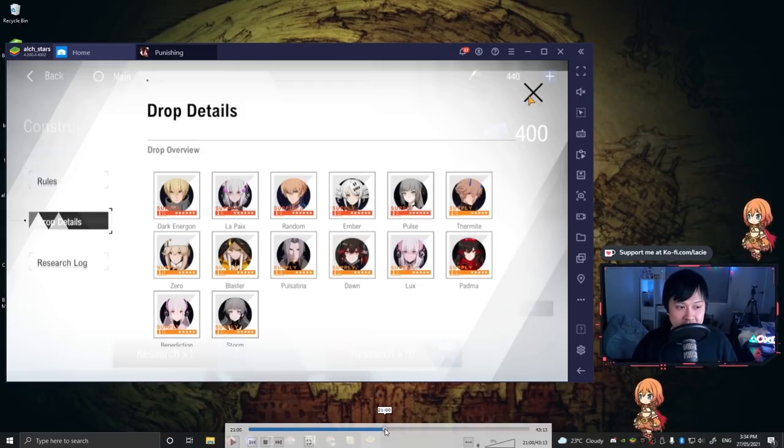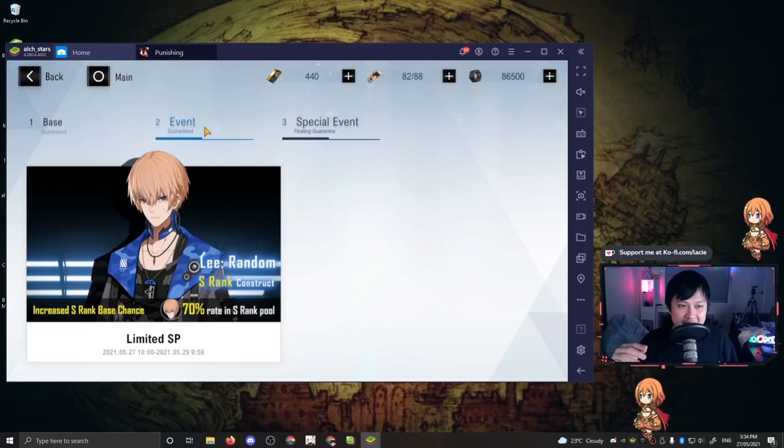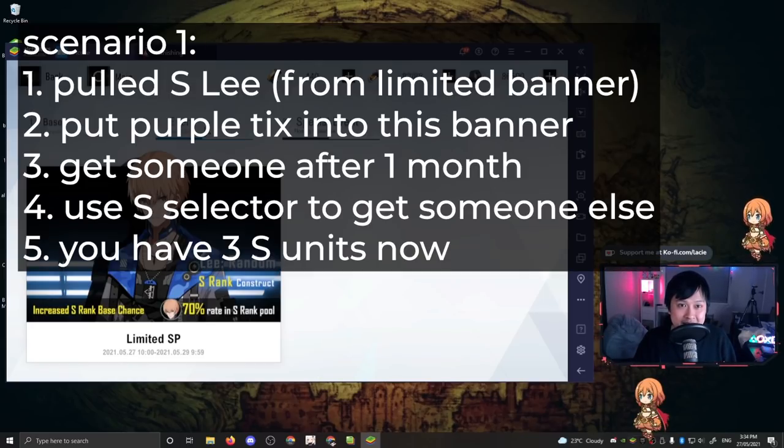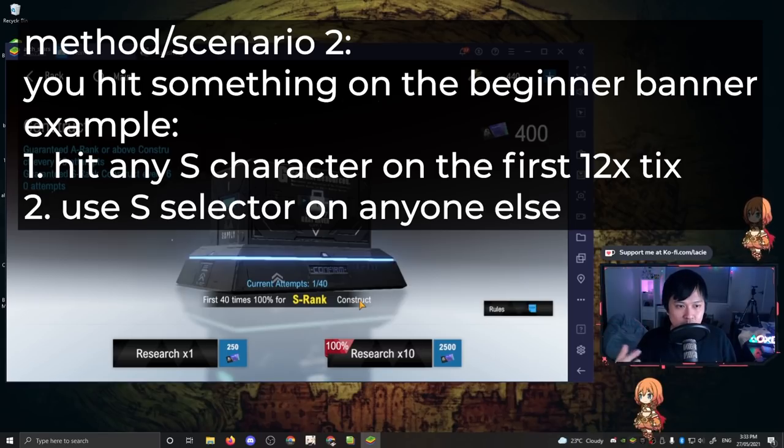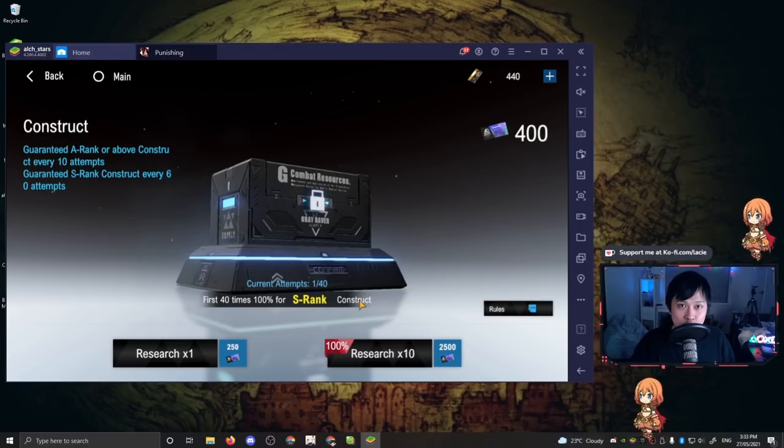Let me summarize. Option one is rolling on the Lee limited banner - if you hit Lee you save from there and start the game with three SSRs: Lee, a beginner banner SSR, and the S selector SSR. This is the exceptionally greedy option because it takes so long to clear the beginner banner with just purple tickets. Option two is to roll 12 tickets into the beginner banner, see who you get, then spend your S selector immediately. This method lets you start with two SSRs and gives you four limited tickets you don't have to put into the Lee banner.